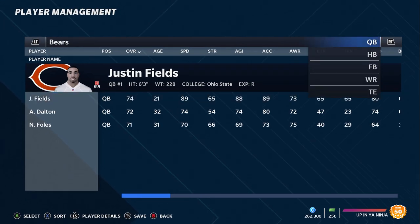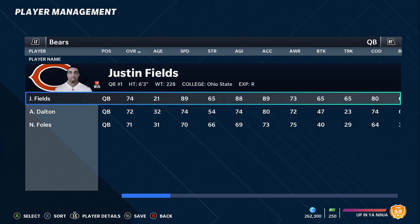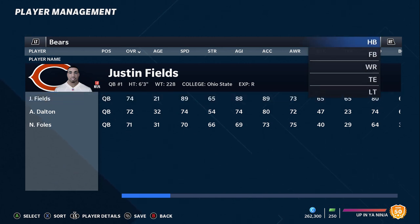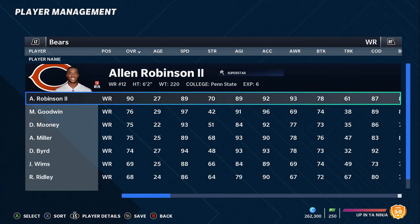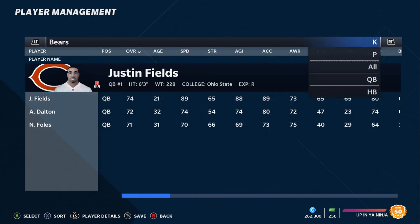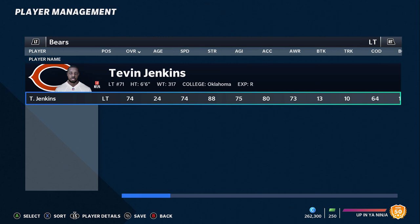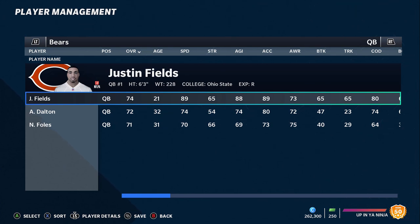Next up we got the Bears. This team is pretty good every year — it's just they never really have a good quarterback. Last year they were dealing with Nick Foles, Andy Dalton, Mitch Trubisky — all types of bums. Now you have a guy who's 90 speed, 90 throw power: a prototype to build around in Justin Fields. He's going to be one of the most exciting players in Madden next year. The weapons around him are kind of mediocre, but you finally have a great quarterback and a great defense to start. They also drafted a really good left tackle in Tevin Jenkins.